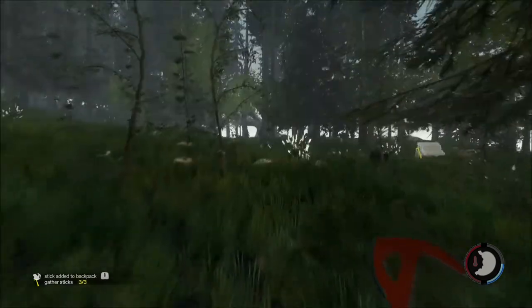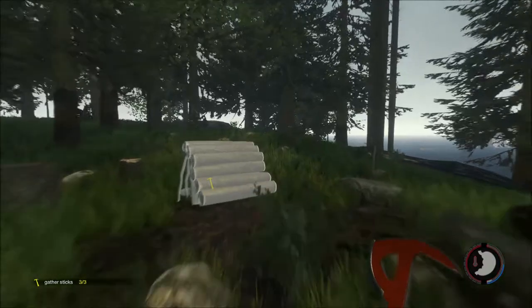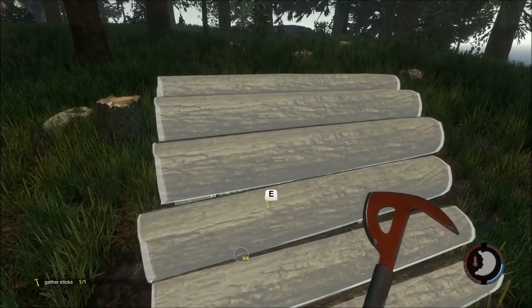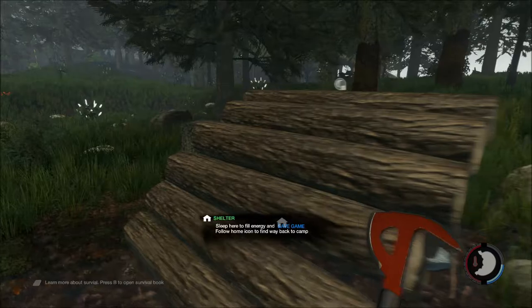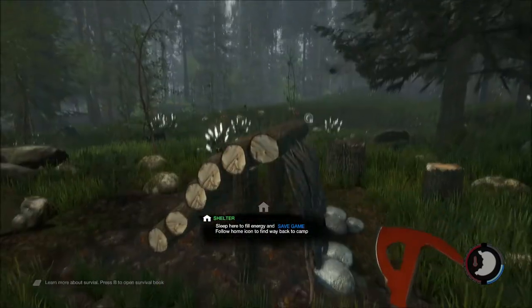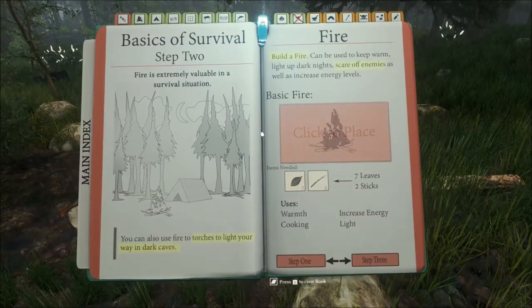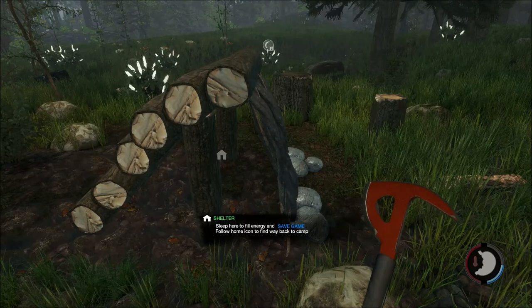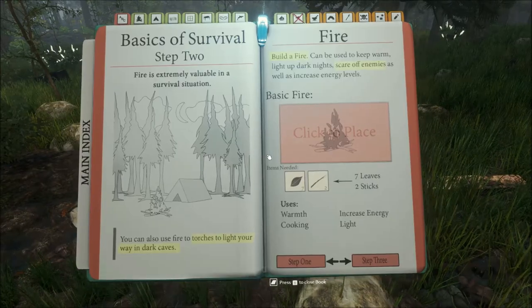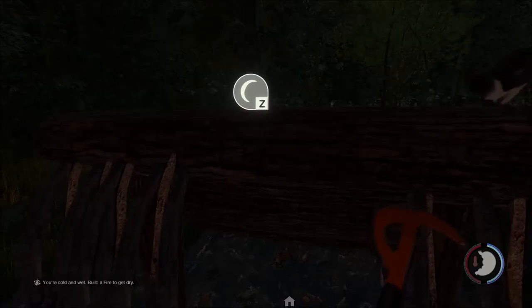Thank you for that. Got all the sticks we need. Apparently I get winded quite easily. I have a hunting shelter — that's something, I guess. Now I need a fire. For that I need leaves and sticks. But first, maybe I should save my game. Oh God, I can't save my game unless I sleep in this thing. That could get painful.